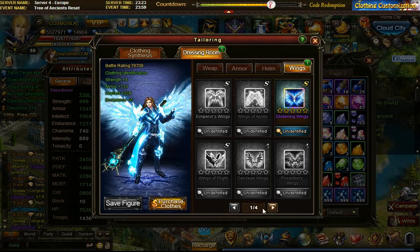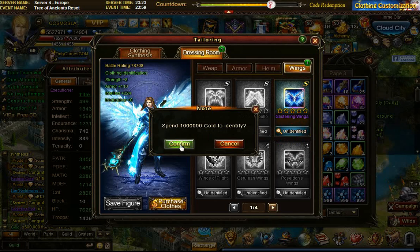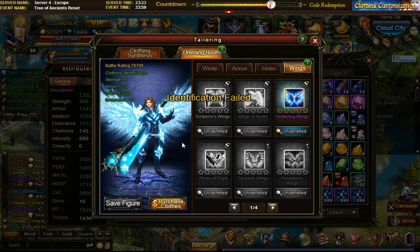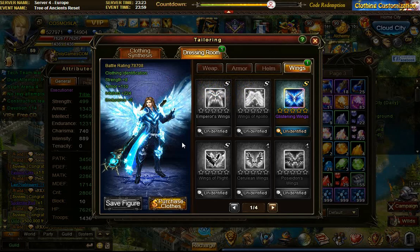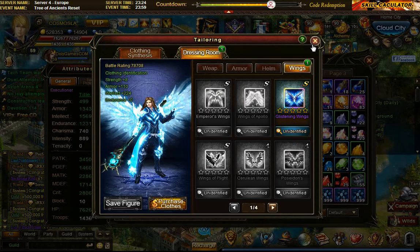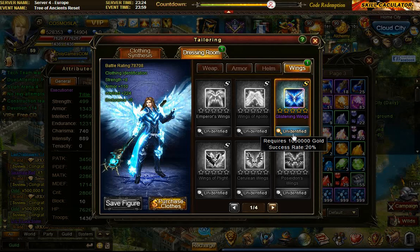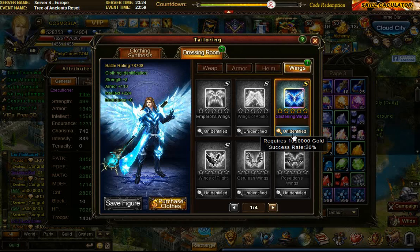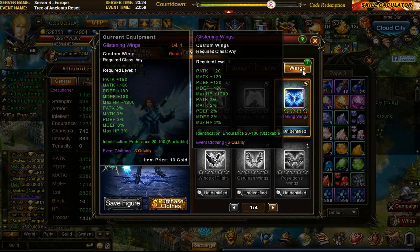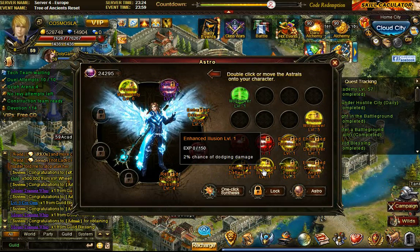Since I have 5 million gold, I'm going to try to identify these wings five times. Maybe with you guys wishing me luck it'll work — otherwise it's another few million wasted. This wing has eaten a lot of millions already and still remains unidentified. With a 20% success rate it should theoretically work within 5 tries, but these rates might not play out as stated — kind of like this illusion astral here which should dodge 1 in every 10 hits but doesn't always do that.